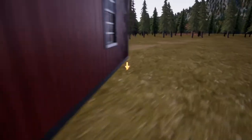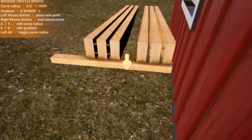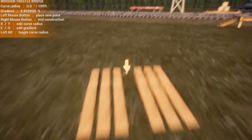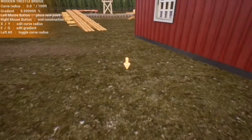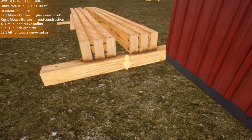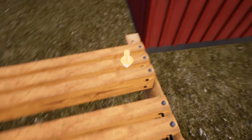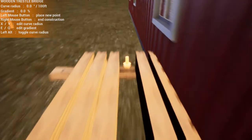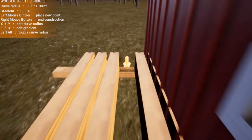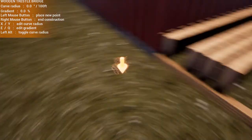You want to go higher — up to around nine or eight, nine, nine, nine. You want to be higher but not too high, so let's go down a little bit. For the bridges, you're gonna grab the wooden trestle — make sure you grab the wooden trestle because the other one does not really work. Just make it so it's at the end.